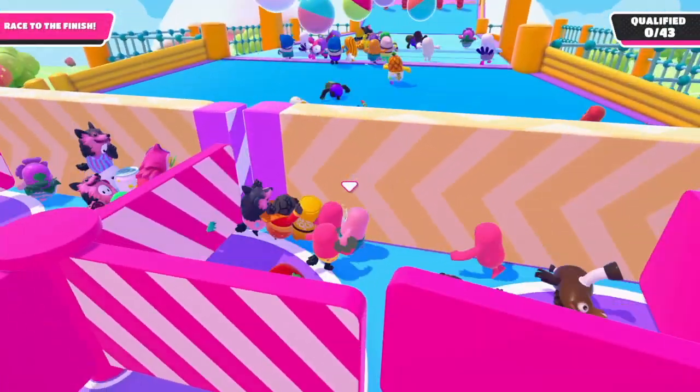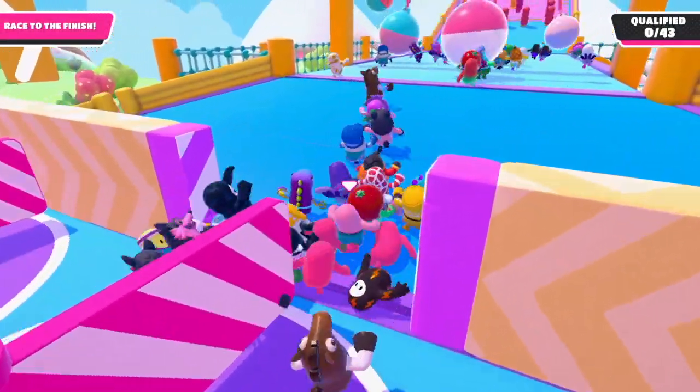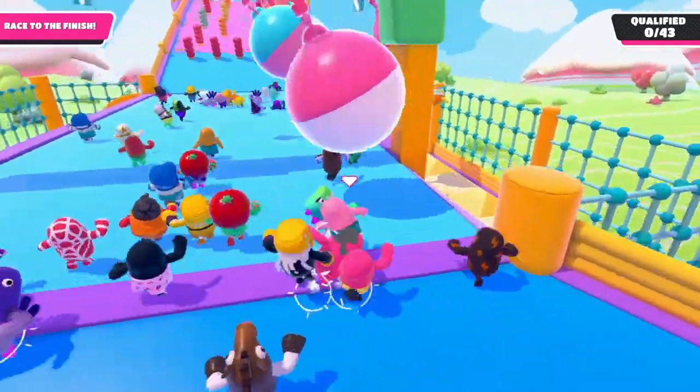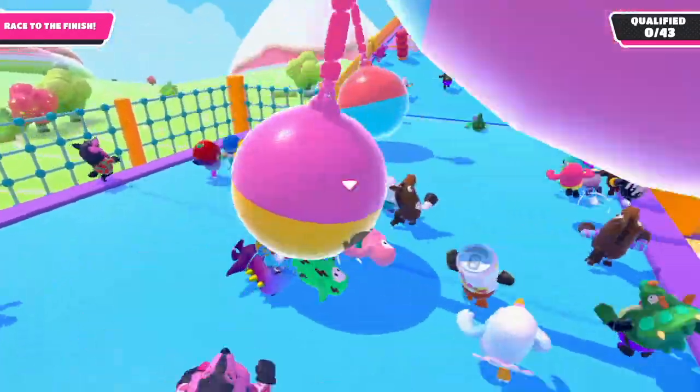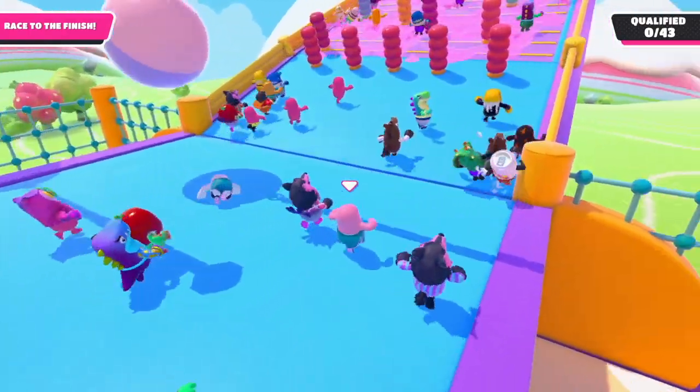Fall Guys Ultimate Knockout is an obstacle course battle royale. This means that in each game, which consists of multiple rounds, there can only be one winner. Normally there are about five rounds in each game, and one round takes about five minutes to play.